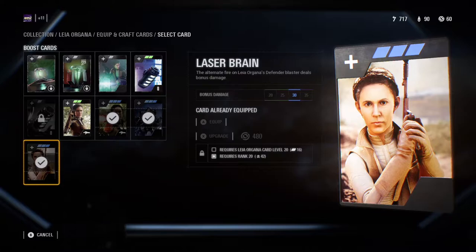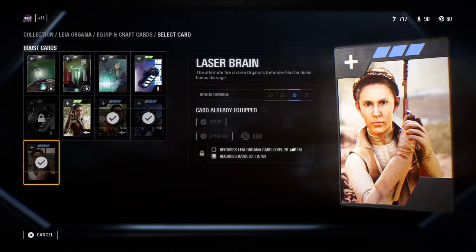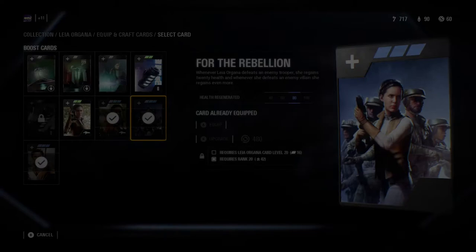Next we have Laser Brain. This star card allows her secondary fire to do even more damage. This can be especially helpful in Galactic Assault to help take out special force troops. I don't find many situations where I have to use her secondary fire in HVV, but when there is someone blocking incoming fire, this star card will help take them out quicker.